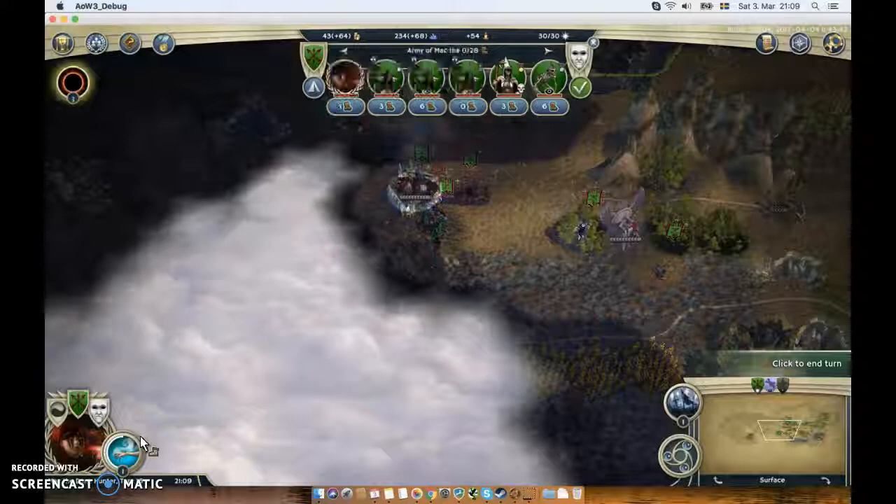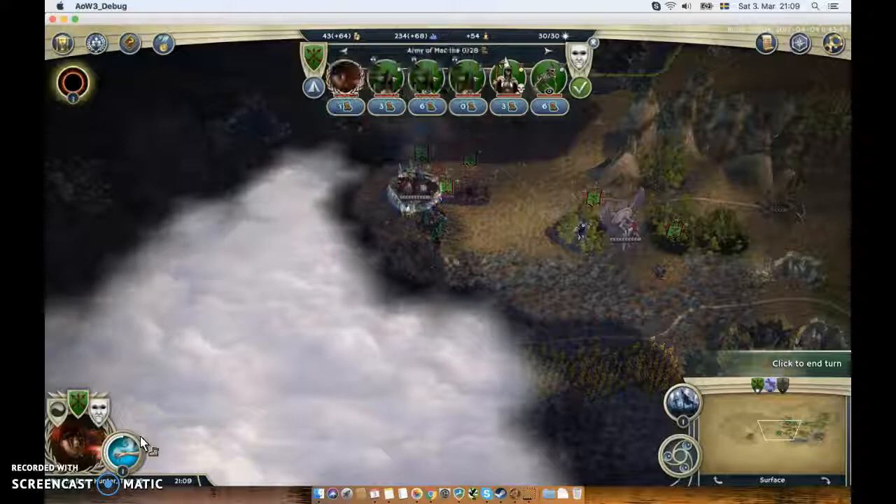I'm casting Whispers of the Fallen. I have 54 plus 19, so it's 73, and this costs 70, so I'm casting it now.